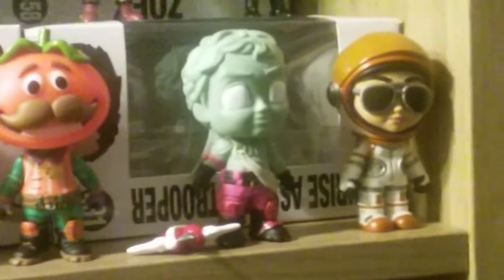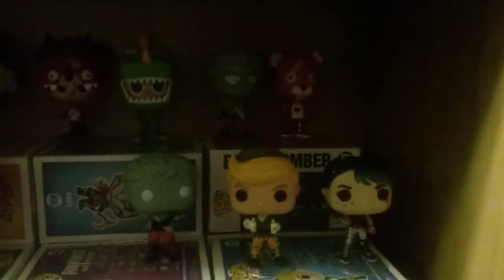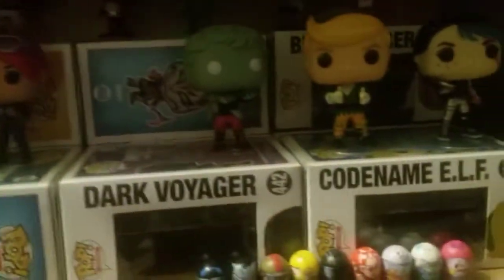And then we got Five Stars: Zoe, Omega, Tomato Head, Love Ranger, Moonwalker, and then this tiny Pocket Pop Funko Pop. And then we have some Vinyls — we have Love Ranger, Cuddle Team Leader, Tricera Ops, Rex, Crackshot, Red Nose Raider, Cuddle Team Leader, Bright Bomber, Love Ranger, Codename Elf, Sparkle Specialist.